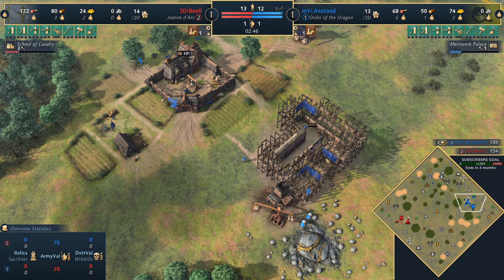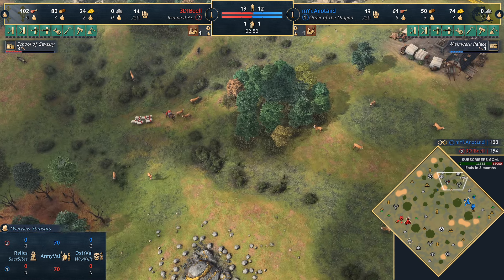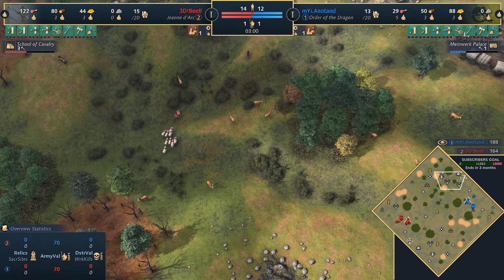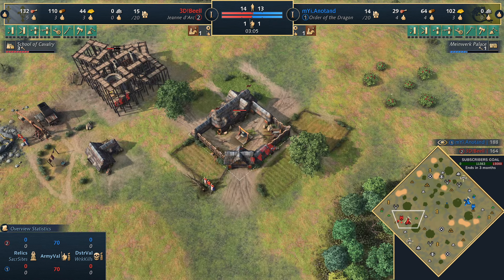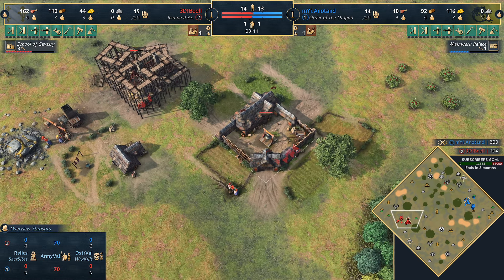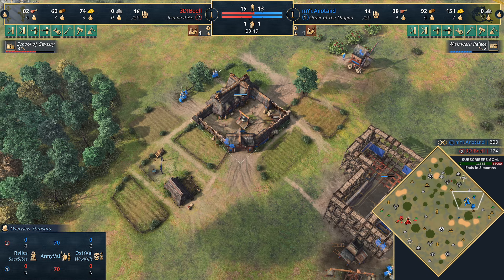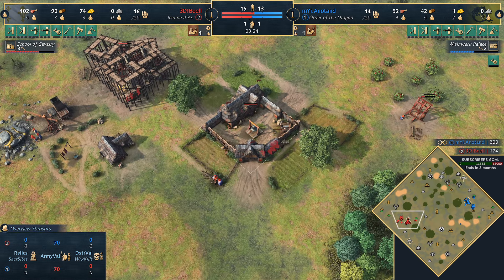A double disc deer and boar in the north of the map is actually very nice for the Order of the Dragon. Their units are very premium, meaning they have fewer of them on the map. With only one real spot to protect on the northern side, those units don't have to be dotted all around the map — just in the north. It works out pretty well for Anatand if he's looking to get the deer camp. One thing that might put a spanner in the works: 3DB loves professional scouts to get the deer camp back home. If you can't get onto the map, make the map come to you.